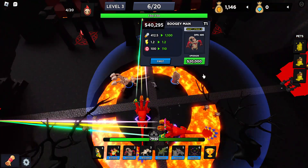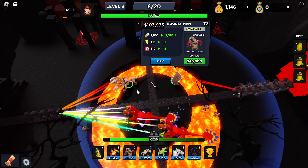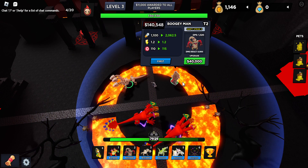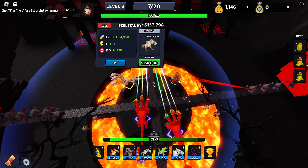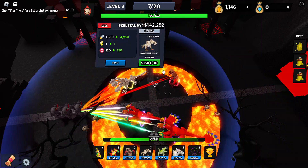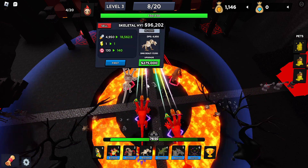Let's see - Boogeyman has the exact same range as Skeletal Hydra. This is what I'm saying - they both cost the same, but the upgrades for Boogeyman are better. Like individually, that's 50,000 versus 40,000. Just going off DPS, this does more and it's cheaper. Maxed out it's gonna do like 20k, while Skeletal only does 18k. Wait, how does Skeletal do 18k?